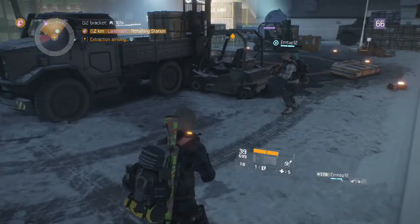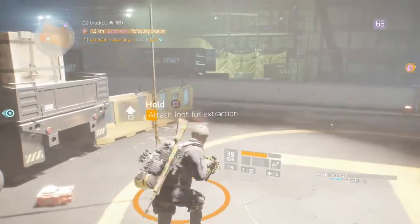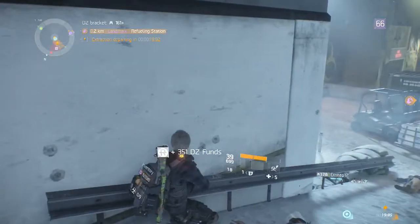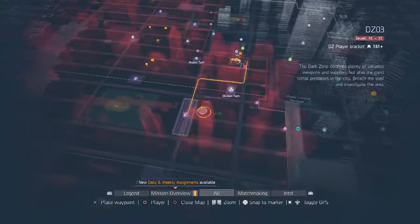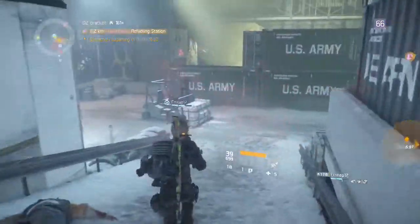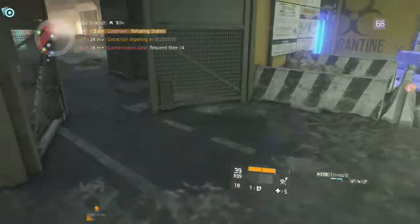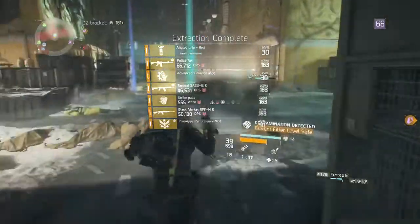The extraction is arriving right now. We're going to throw our loot on here and then run back to the refueling station, taking a slightly different route. As you saw on the map, that Division Tech building is there — we're going to run through that building. Just follow this path; the boss spawns right there and we head back towards the refueling station.